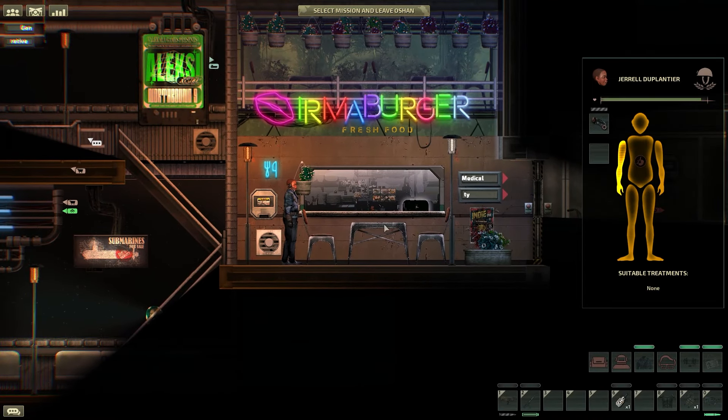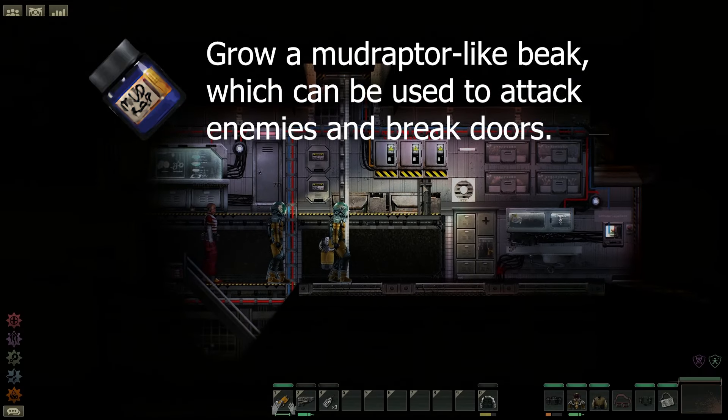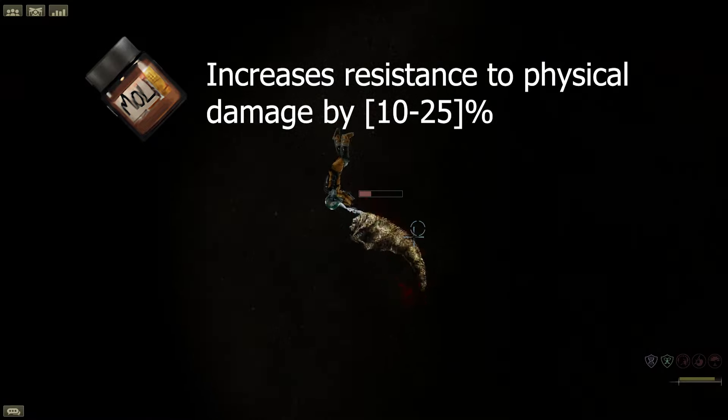Now let's cover the different genes and what they do. I'm going to cover the upper end of each gene, which assumes genes of strength 100. First we have the crawler gene, which increases your swimming speed by up to 50%. Next is the mud raptor gene that will grow a beak on your character's head that you can use to attack enemies and break doors, using the monster attack key which defaults to F. On from that we have the moloch gene that can reduce physical damage taken by up to 25%, and next is the mantis gene that can increase your walking and running speed by up to 25%.